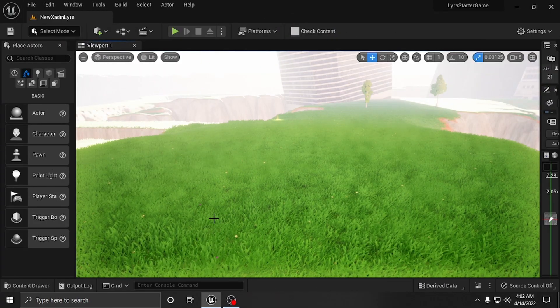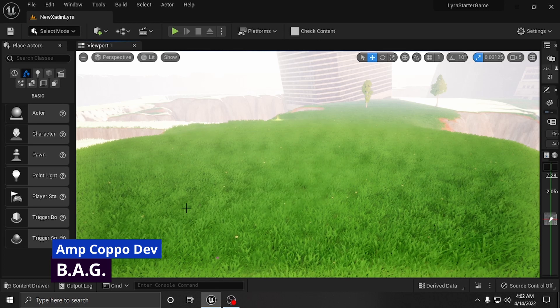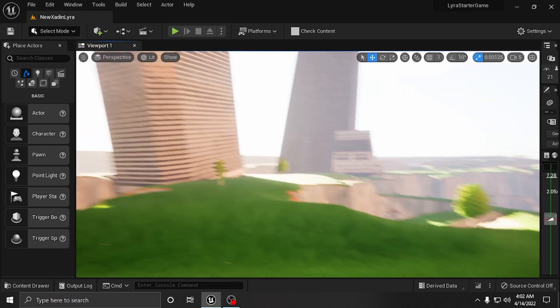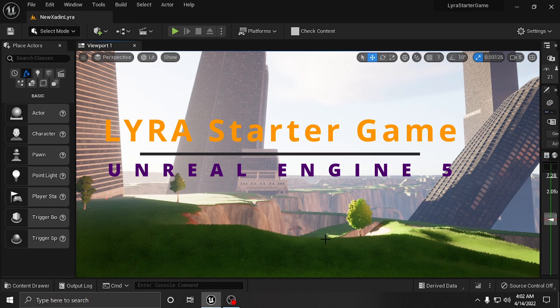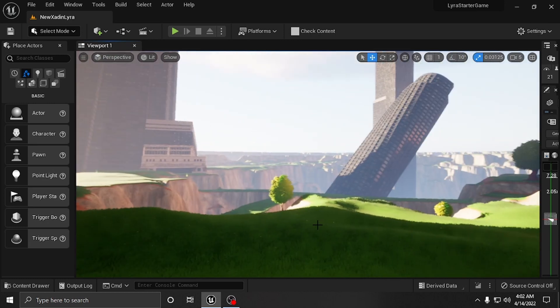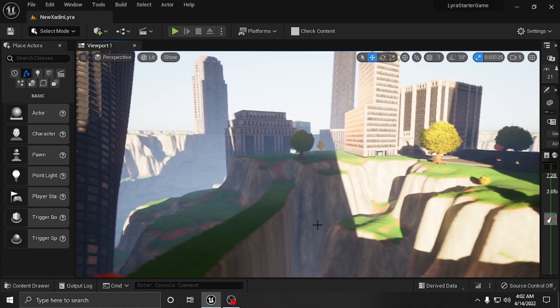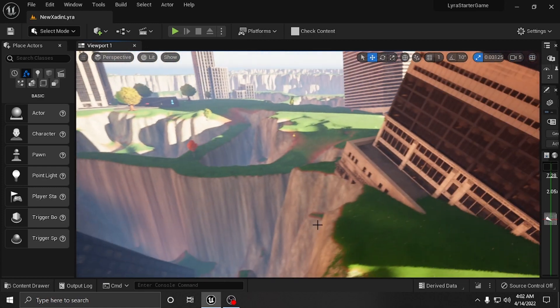What's happening everybody, welcome - Amp Capo here, Black Adonis Games. We are in the Lyra starter game for Unreal Engine 5. I wanted to let you guys know that in this video I actually do have a partition map, so we got a partition map - I did make some changes and you guys are gonna see some nice little transitions going through the map.